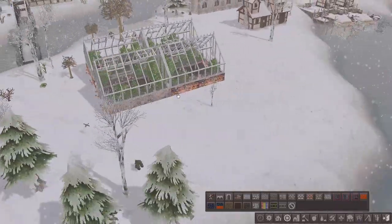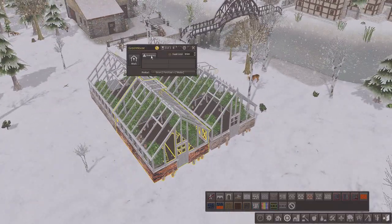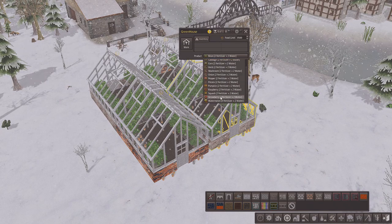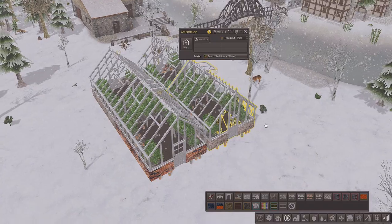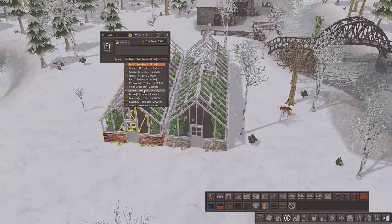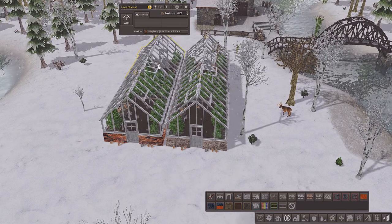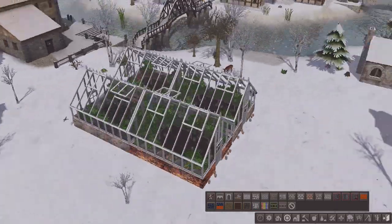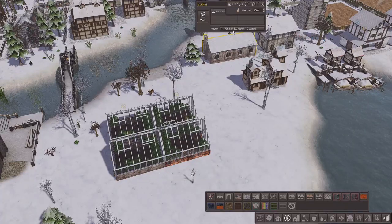We're getting our greenhouses up here as well — we've got four greenhouses set up. Over here let's do blueberries, and then over here we'll do peppers, then we'll do raspberries, and we'll do strawberries in here. I feel like this is sort of a little berry production area around here, and this is where we will be getting our fertilizer from. Fertilizer is fodder and two water, which means we need to get up some fodder farms because I don't think we are producing any.